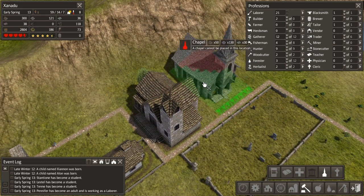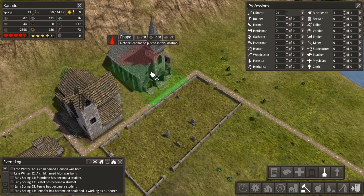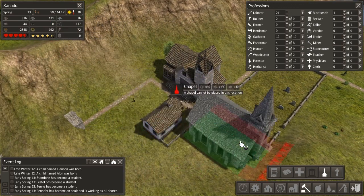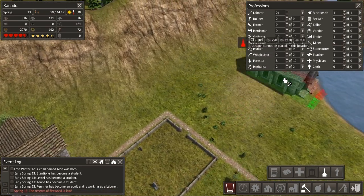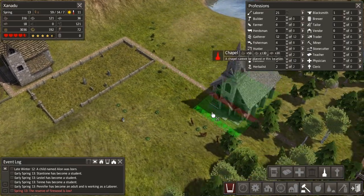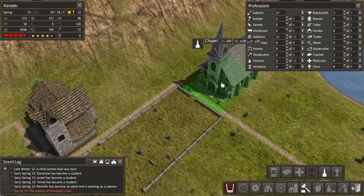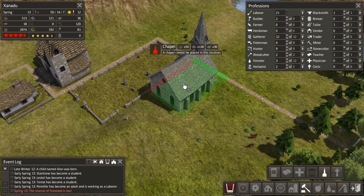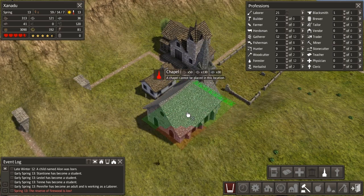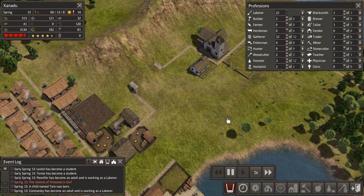I can't build the chapel there now — that's annoying. I was kind of looking forward to building our chapel right here, right across from the school. But I guess it makes sense you can't build it into the mountain. In that case, we have to build it a little differently. I think we're going to build it over here on this side instead, and build ourselves some graveyard space over here. A little bit less than ideal, but we'll make do with what we've got.